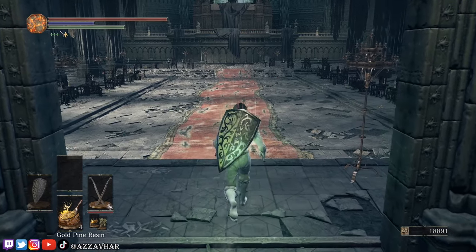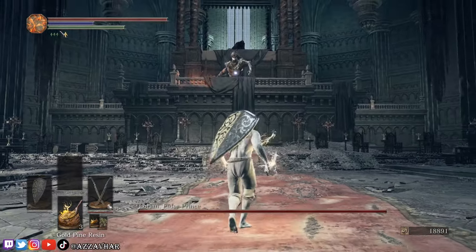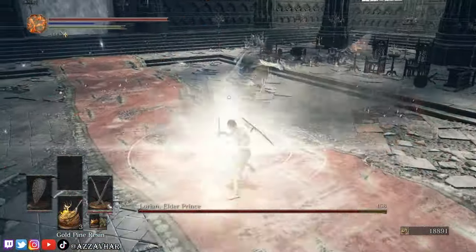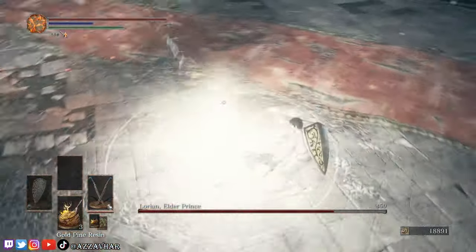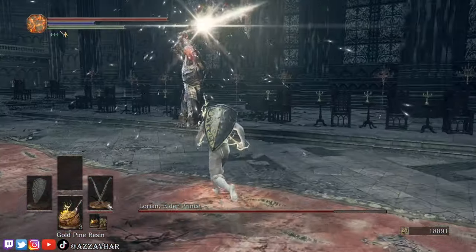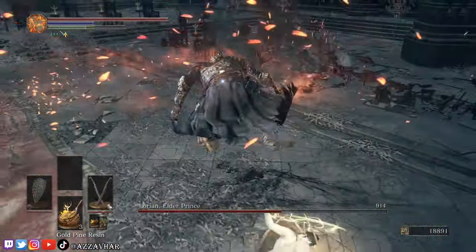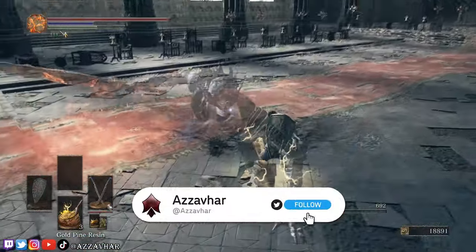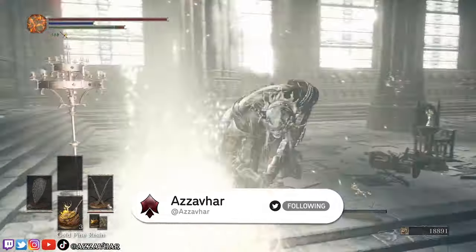There are a few different ways that we can do this fight so I'm going to cover all of them in this video. As the fight starts you can actually lock on to Lorien — when Lorien teleports the lock-on will actually stay locked on. Using this technique you can find out where Lorien is going to teleport. In this first phase the best thing to do is to dodge through his attack and then attack just one time. Attacking just one time will allow you to prepare for his next attack, then roll through that and rinse and repeat. Lorien can do a number of different attacks and essentially you just dodge through and then attack one time.